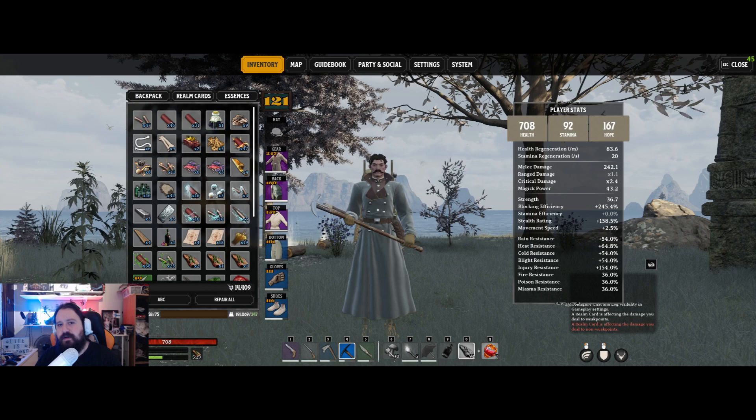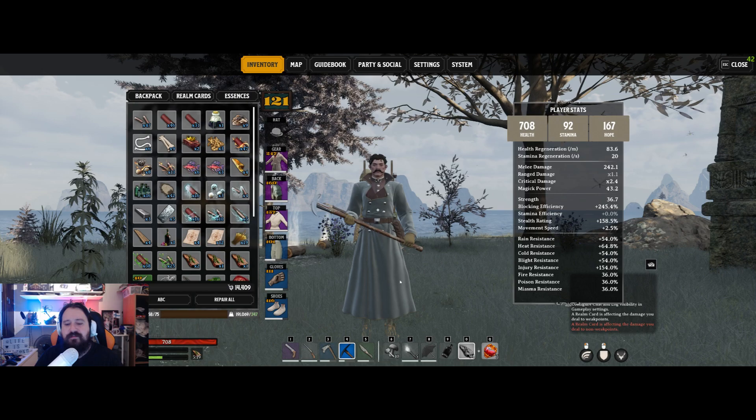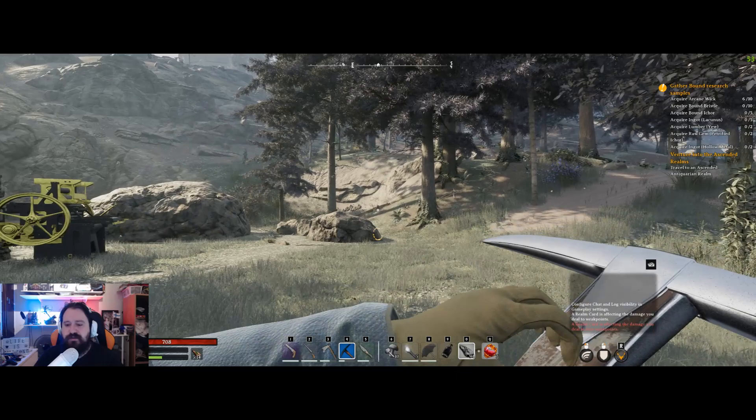Normally there are two essence traders in the realm. If it's not in one of them, it's in the other — they don't normally sell the same stuff. Once you find it, you'll be able to buy the Track Legend enchantment, then craft it and put it on your weapon. In this case I'll put it on my pickaxe and use it.